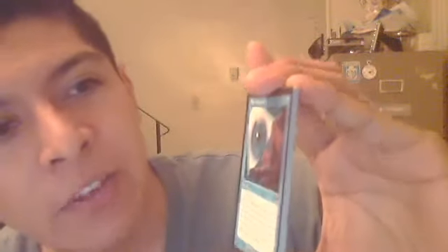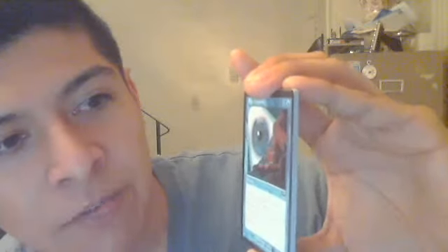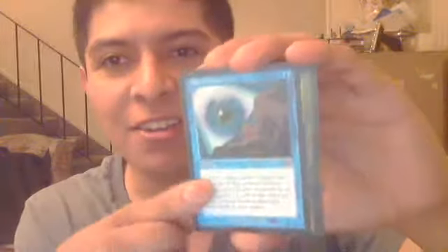Spy Network. Look at target player's hand, the top card of that player's library, and any face-down creatures he or she controls. Look at the top four cards of your library, then put them back in any order. I love this card — it's going into my EDH deck, definitely. You get information on their hand, you rearrange your cards, and you get to see their next card. That's awesome.